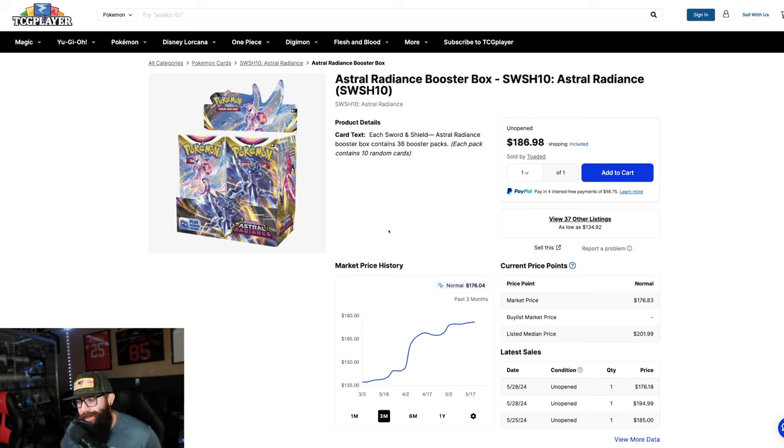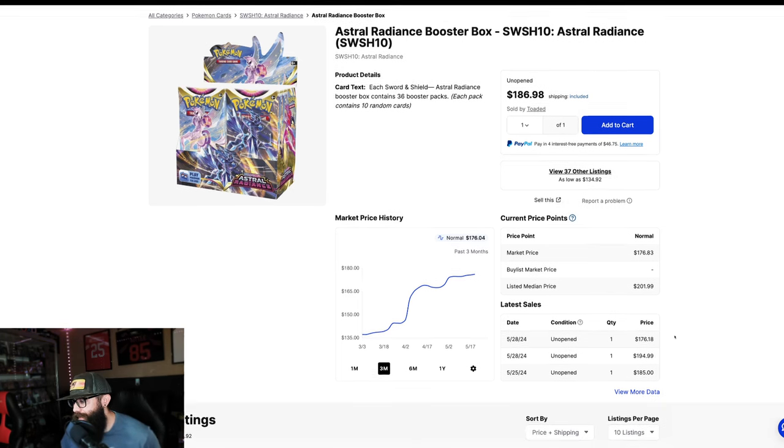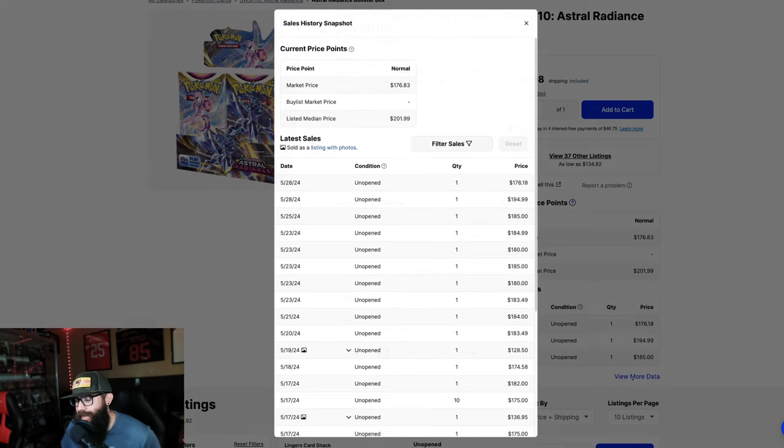Let's talk about the box real quick for a second. The booster box prices — three months ago we're at $137 and now we're at $176, but some of these last sold at $195. We're already in the $180s to $190s on Astral.